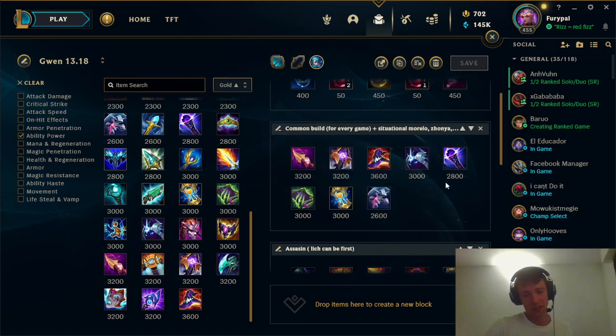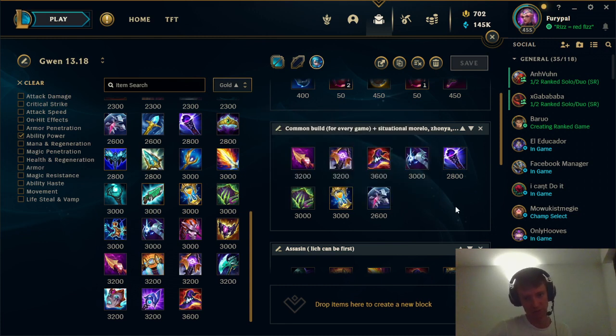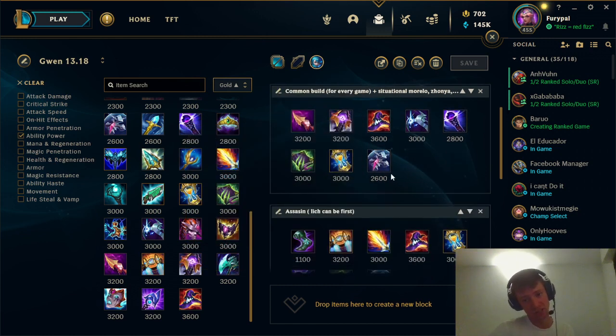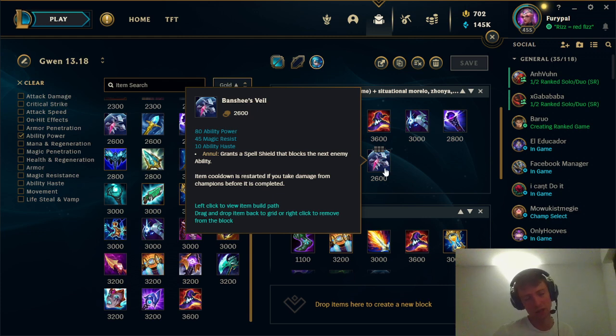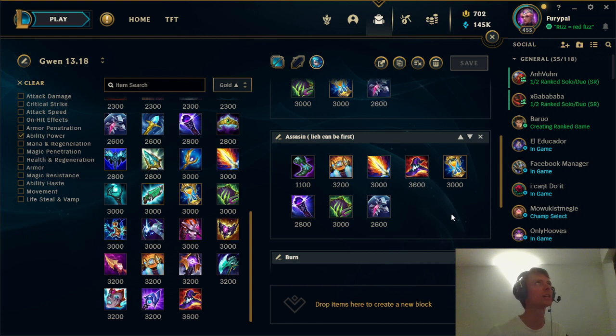In this item slot you can flex. Banshee's Veil is very strong — don't trust anyone who tells you to build Spirit Visage. Banshee's Veil is much stronger; check Lolaltics statistics, it has a very high win rate. People on high elo are building more spell shield items because they're strong.